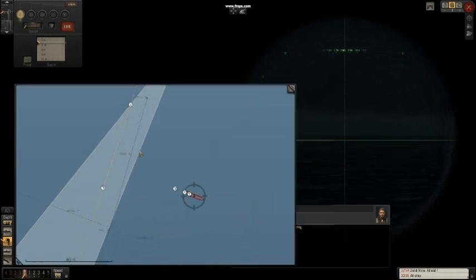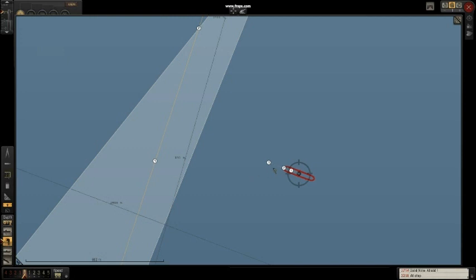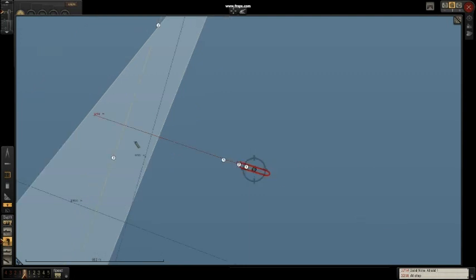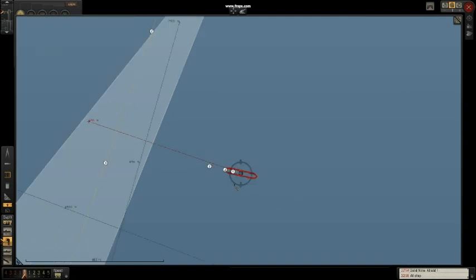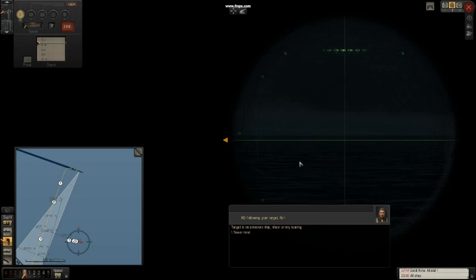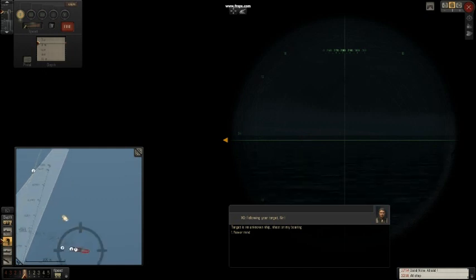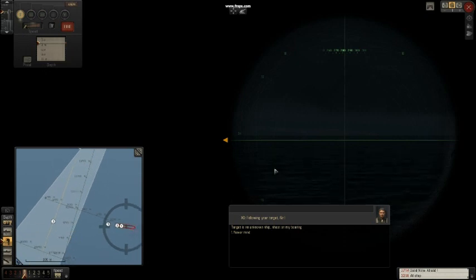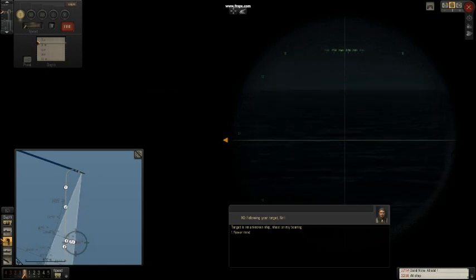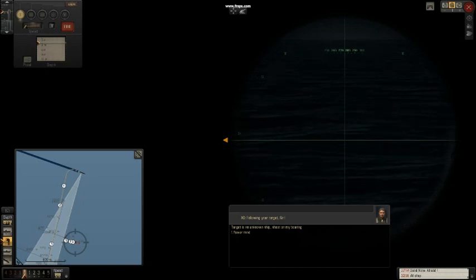Now I'm switching to my forward torpedoes. What I'm noticing is that my numbers and the enemy's numbers cannot match up — the one, two, and three — there's no way I can get the numbers to match up even if I change the speed. So I'm going to have to estimate where to fire. With the new auto TDC, you don't actually have to line up the numbers, but you do have to get it close. The lines coming from your periscope and the lines from the ship are the same — the ship's is just a smaller version. You need to find where his line is going to intercept your line, and fire when that line goes over your line.